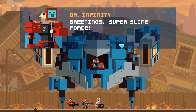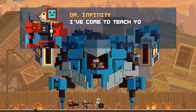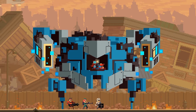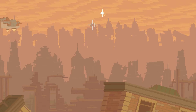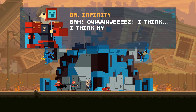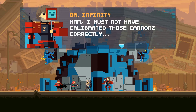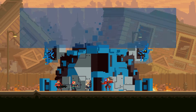Whoa, super duper boss time! Dr. Infinity: 'Greetings Super Slime Force. Tis I, Dr. Infinity, leader of the Blunbot Peacekeeping Army. I've come to teach you a science lesson — time is a bull. Mess with the bull, you get the horns.' My shins are splintered. 'I must not have calibrated those cannons correctly. No matter — time to die.' Seriously? Regroup, regroup.